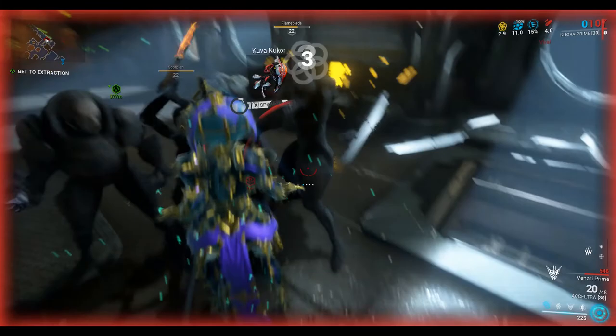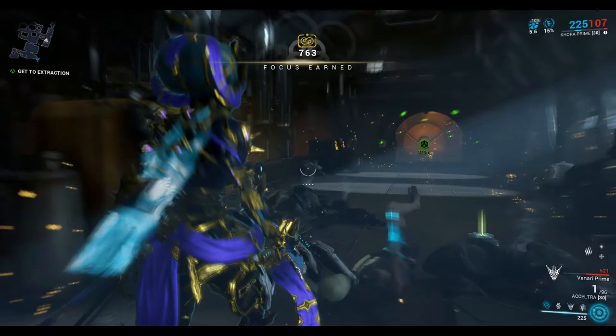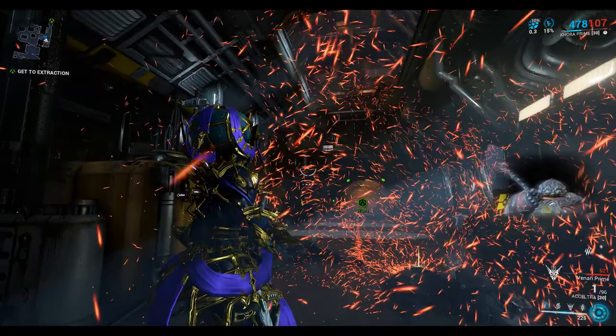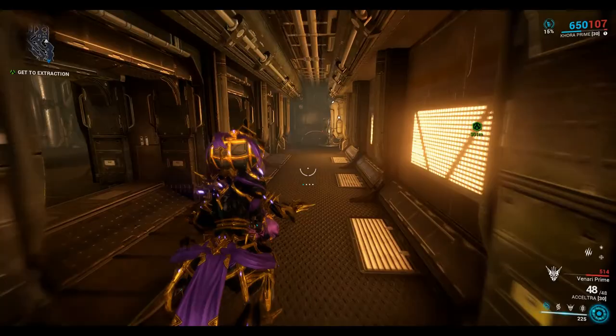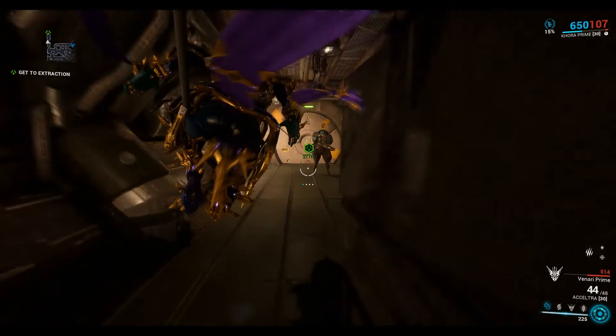Let's hold that and spawn it. Okay, so the Lich has been spawned now and he will be wielding the Kuva Nukor. And when you take down the Lich, the weapon will be yours.